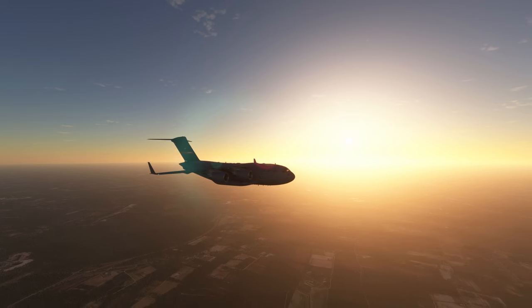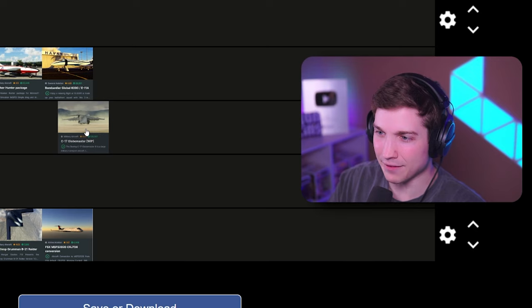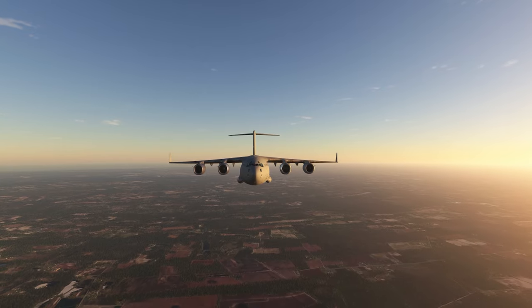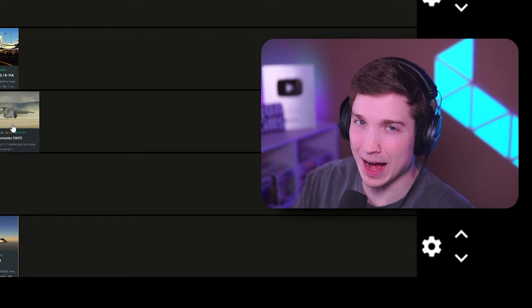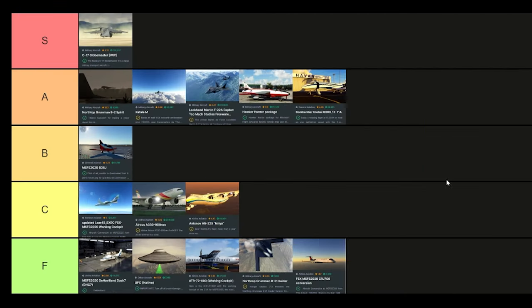And finally, the C-17 Globemaster. The textures on the outside are almost immaculate. Everything works as it should. It's never given me any issues at all. It feels like a big plane — it feels how you would think it would feel. The reverse thrust feels adequate — extremely powerful. It's just overall an absolutely awesome freeware. And today, this is getting the only S slot. There it is — C-17 Globemaster, S tier.